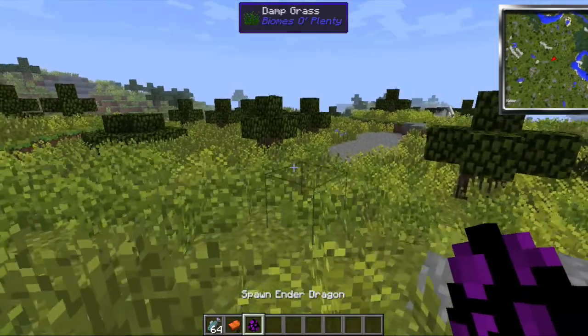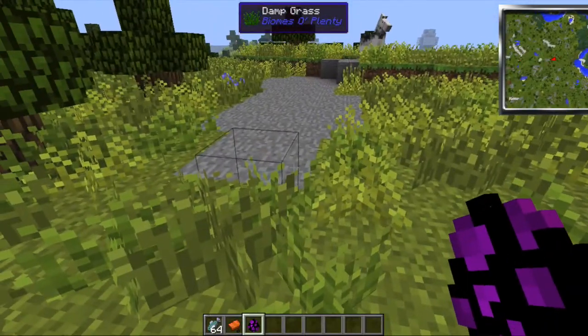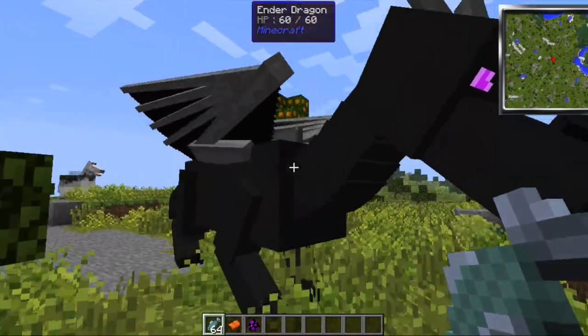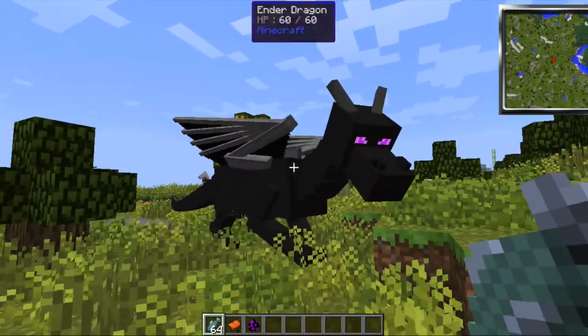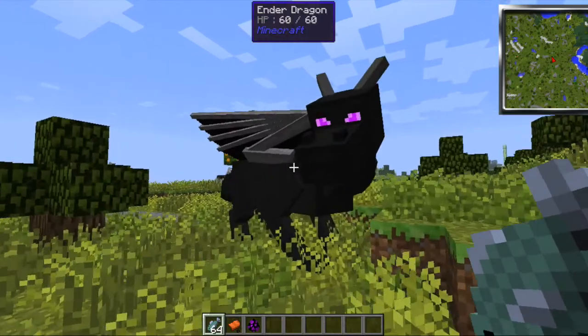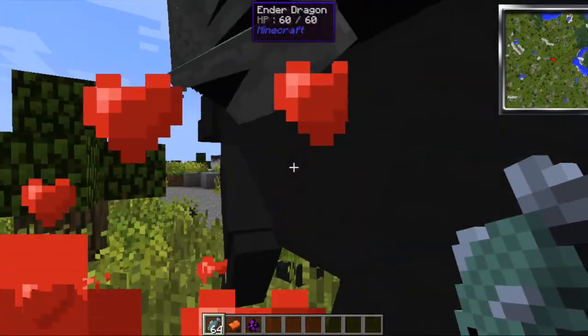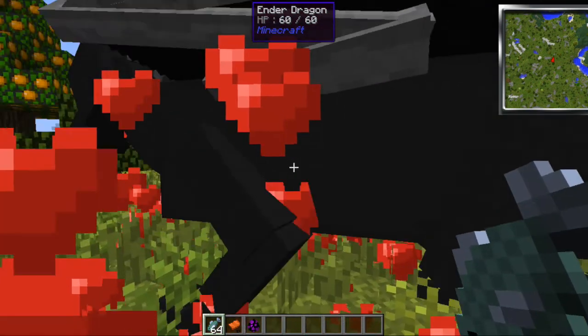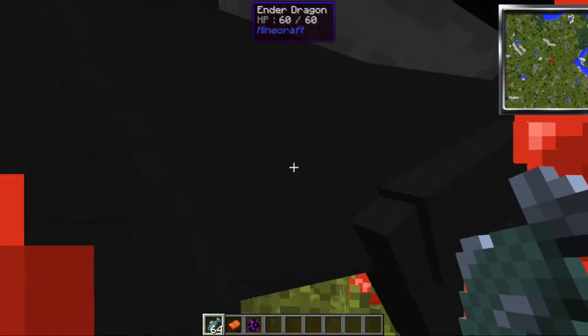Once you do, what you do is you spawn the Ender Dragon — you can see it right here — and then you're going to take your raw fish. See, it's following me. Then you want to feed it to it. If you hold down the right button, he will actually give hearts.